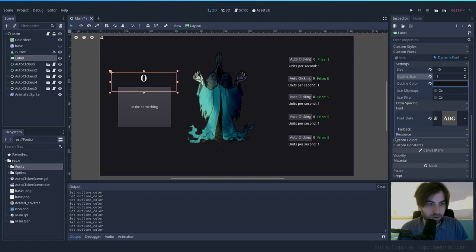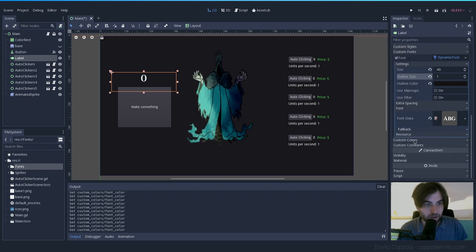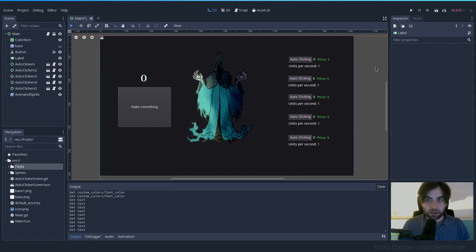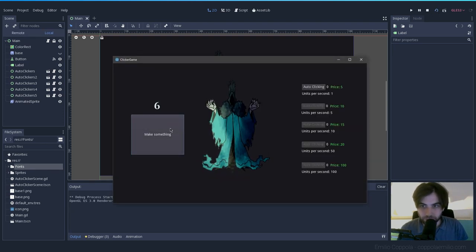Let's set the color here in Custom Colors. Okay, it already looks better. Let's try some numbers — yeah, that looks so much better than before. Let's try it in the game. Look how ugly that button is though — we have to change that as soon as possible.